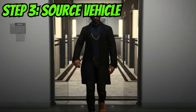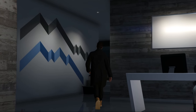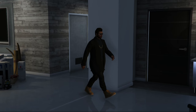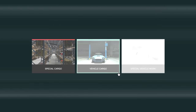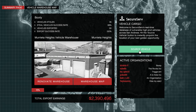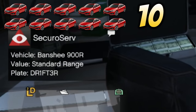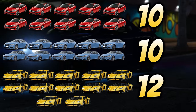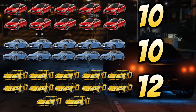Next, head to your CEO office and source a vehicle. There is a strategy to only get high-end vehicles and it's very simple. No matter what vehicle you get when you source, just bring it back to your garage. Go into the sourcing menu and click source vehicle. If you get a standard range vehicle, that's fine — you actually need it. You need 10 standard range vehicles, 10 mid-range vehicles, and 12 high-end vehicles. Once you have all of that, the strategy is set up.